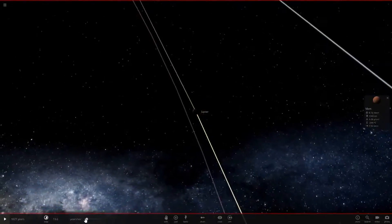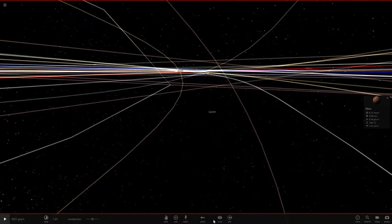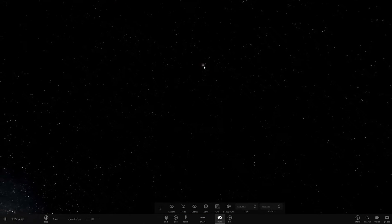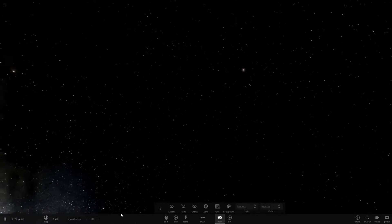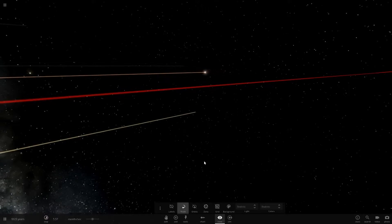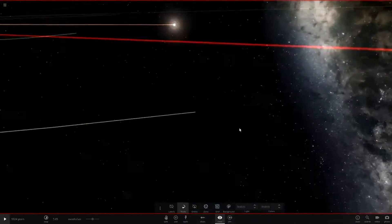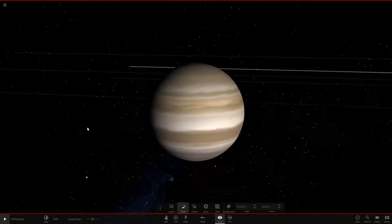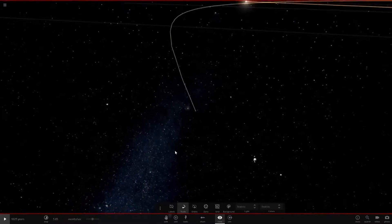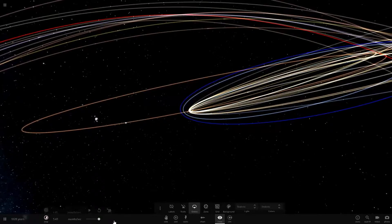Jupiter is still pretty dark here. Let's watch Jupiter's close call with the sun. The sun at Jupiter's normal distance should appear a little bigger. This looks like Jupiter's closest point to the sun, and honestly the sun still isn't too big - it's about the size it appears from Earth or Mars actually. Pretty interesting.